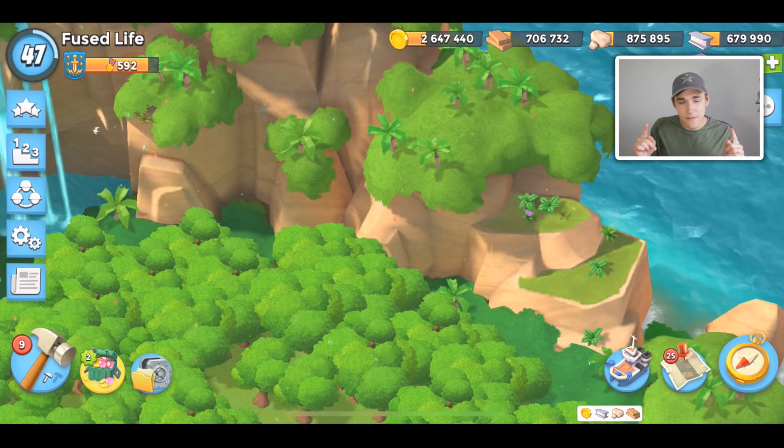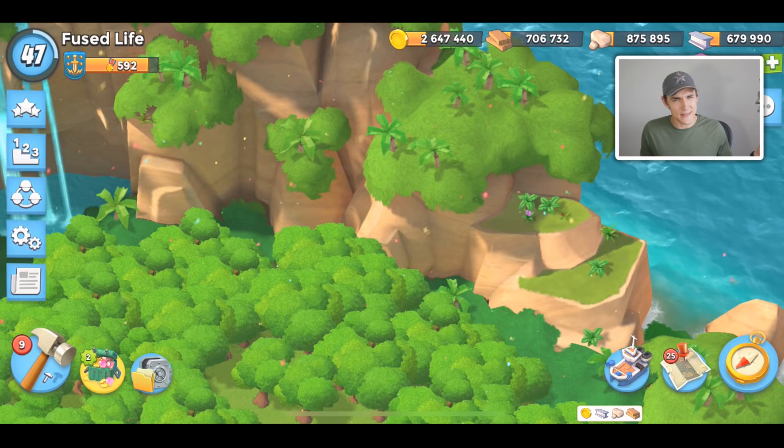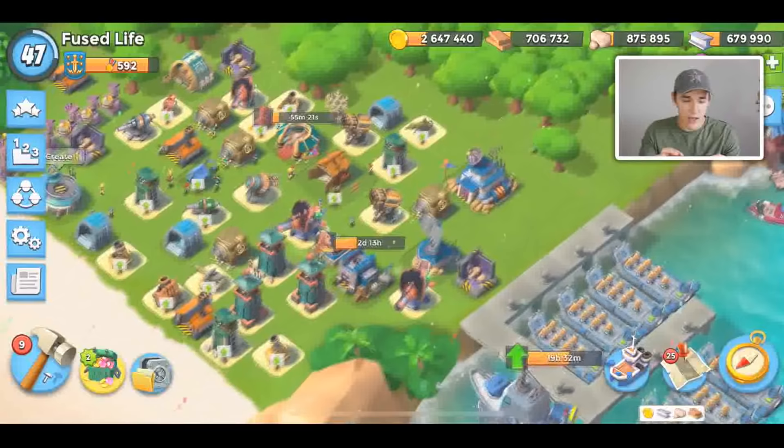Hi everyone, welcome back to a new Boom Beach video. Today I'm going to be telling you guys how to find and defeat the Hammerman base that gives you Private Bullet — basically how to unlock Private Bullet.